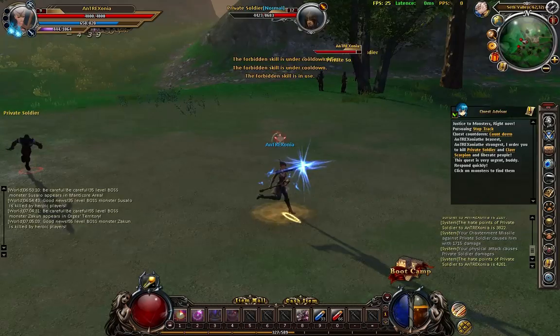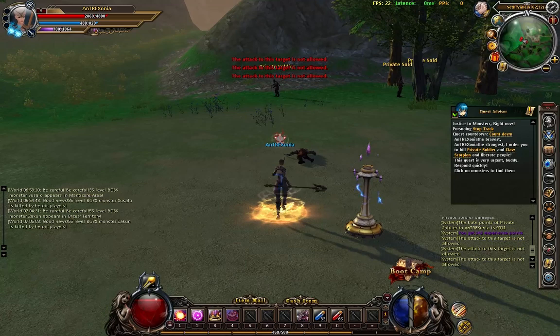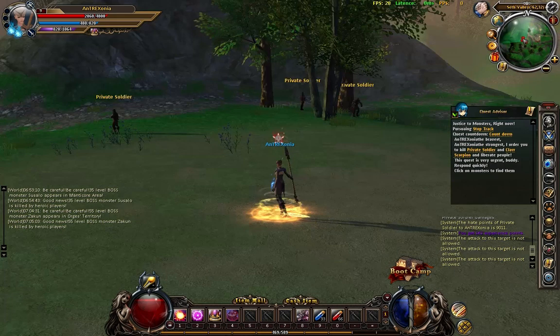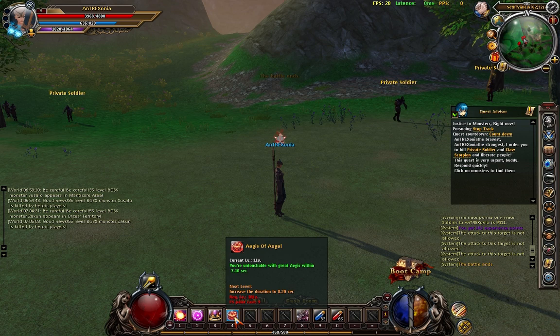Oh shit. So I'm gonna have to kite this like a pro. You can see the battles do get very difficult as you level up, a lot more challenging. Even though these guys are not actually aggroing me, I do have to kite and dodge already. I have a new skill right here which I believe gives me a shield, but it uses something called fancy points and I don't really know how these work yet.